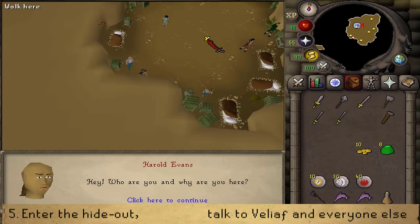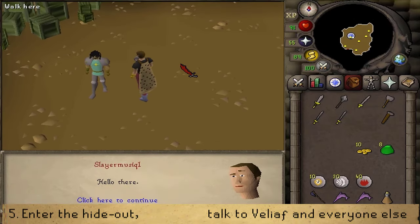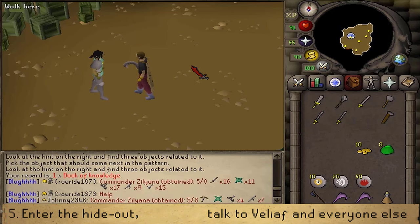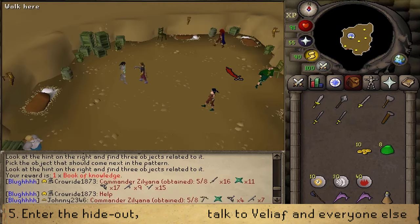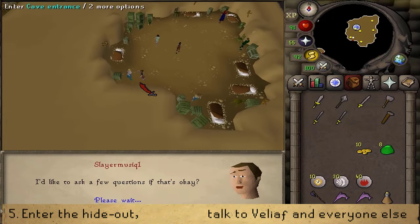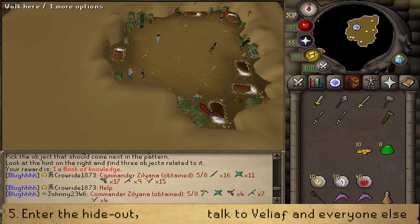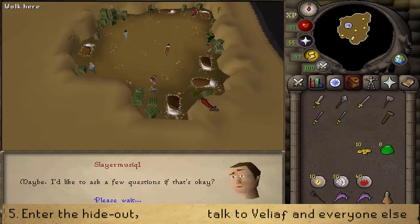Ignore Harold and go straight north to the guy in steel, Veliaf Hertz. Let's talk to him. Next, we'll need to talk to every single NPC. Select any option — I'm just going to use option 5, 'I'll be back later', and do that with every single NPC.